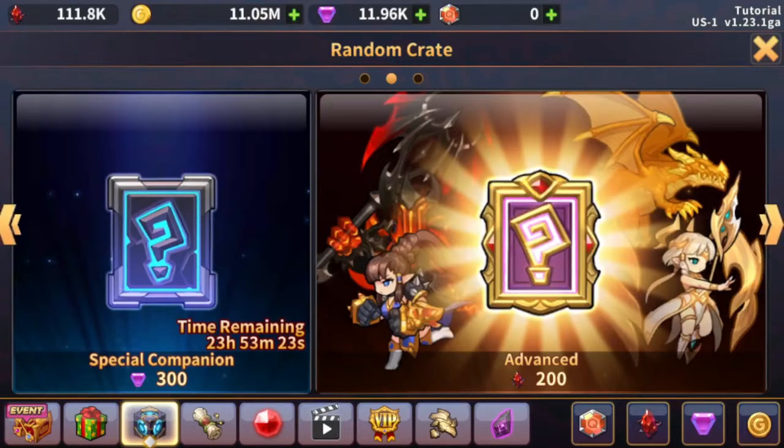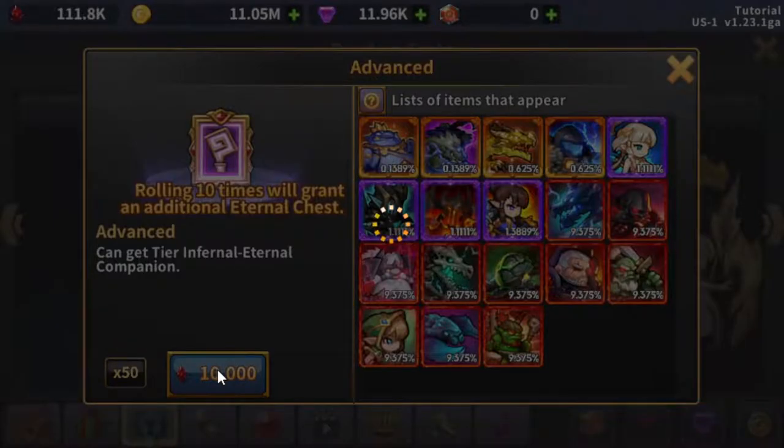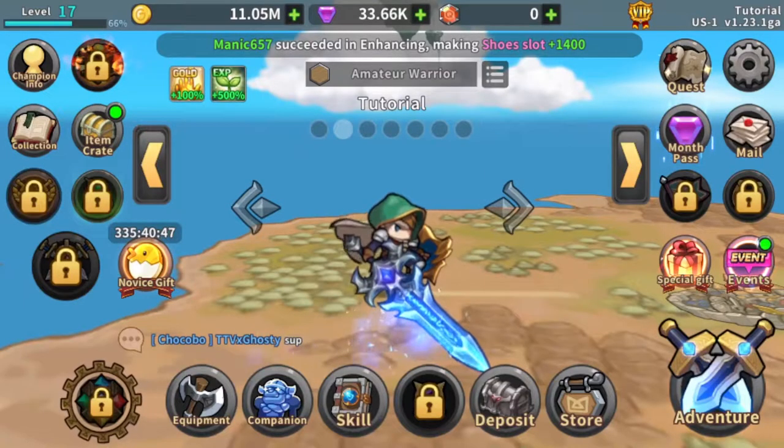I'd recommend doing one or two rolls of companions — maybe one roll of 10,000 — just to get yourself started. I just finished all my rolling, and here's what I got.